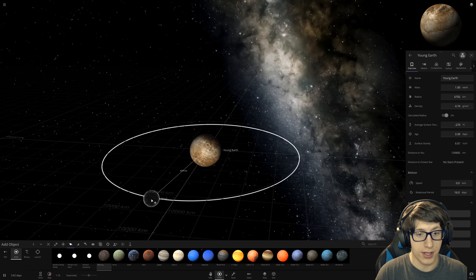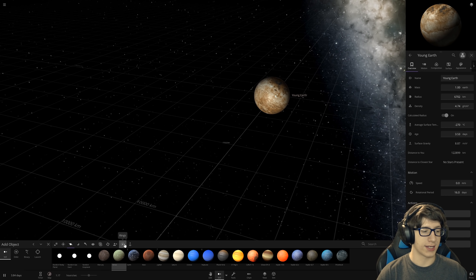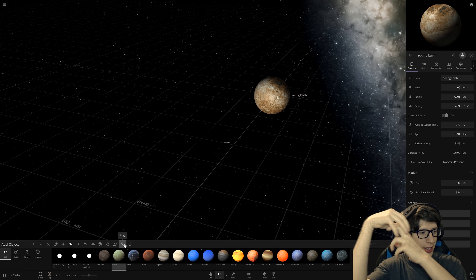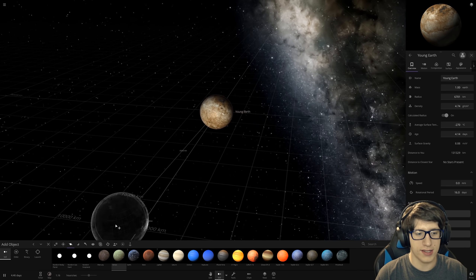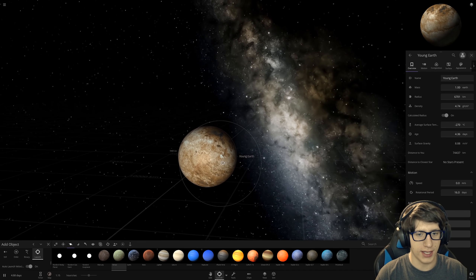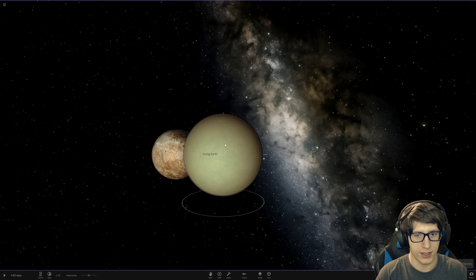One of the things they're trying to add to Universe Sandbox 2 right now is actually a system where when something is hit, it turns into a fluid so it can kind of go through it and rip it apart into chunks. That's gonna be insane. If Universe Sandbox will give me early access to that, I will literally die.